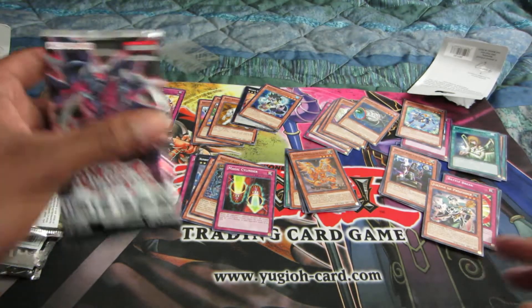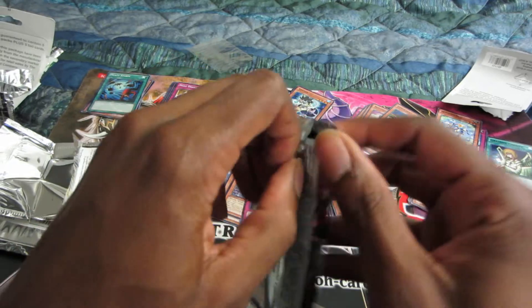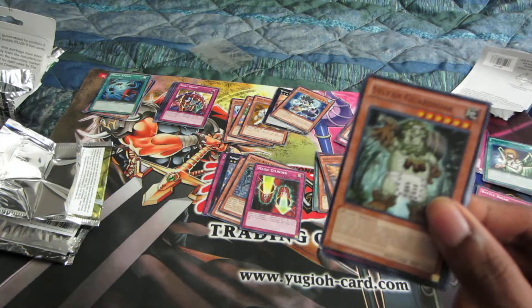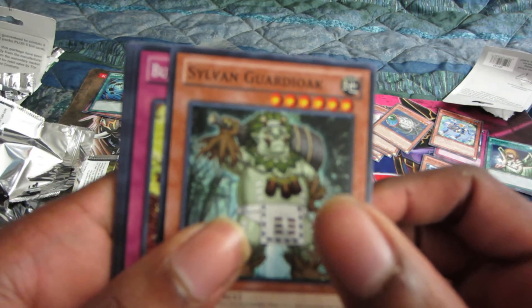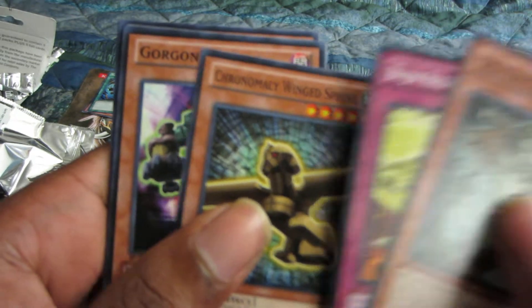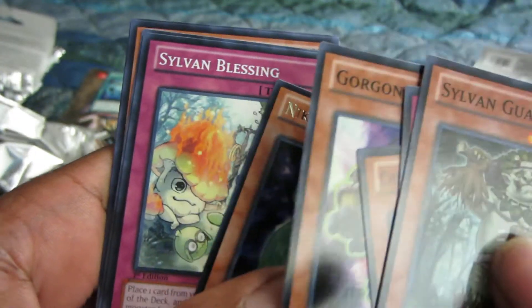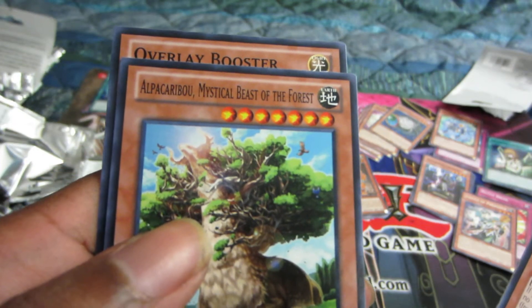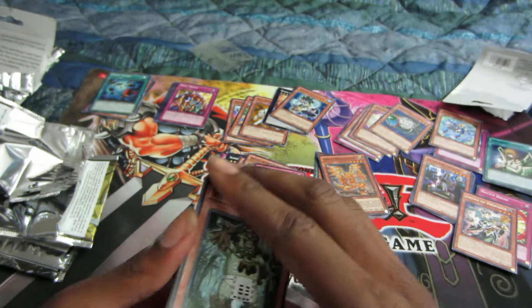Lastly, we'll open this one random pack of Legacy of the Valiant — they had it, so I was like why not take a shot. Got a Sylvan Guardiok, Bujian Regalia of the Jewel, Chronomaly of the Winged Spirit, a Gorgonic Goal, a Nikatama, a Sylvan Blessing, Giga Lancer, Alpic Caribou, Mystical Beast of the Forest, and an Overlay Booster. All in all not too bad.